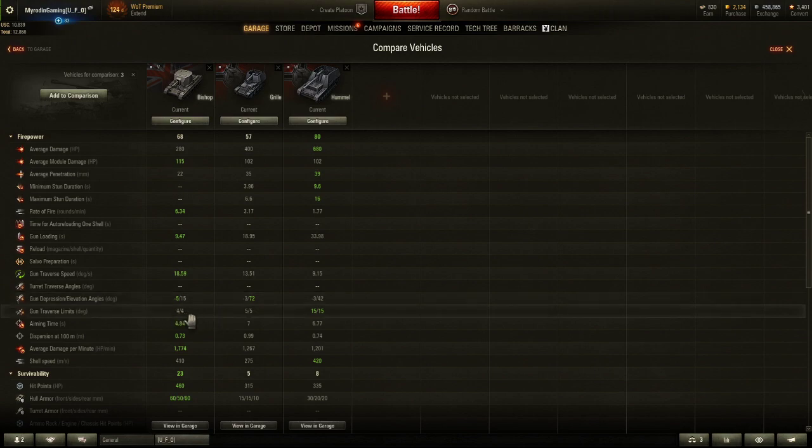This is what I was talking about — the gun traverse limit. This is how far it can turn right and left from the direction you're facing forward. The Bishop can only go four degrees right, four degrees left. The Grill goes five and five, and the Hummel goes 15 — that covers a 30-degree arc in front of you. Think of it as a cone of fire, like 15 degrees left and right, similar to fire breathing on a Skyrim character.